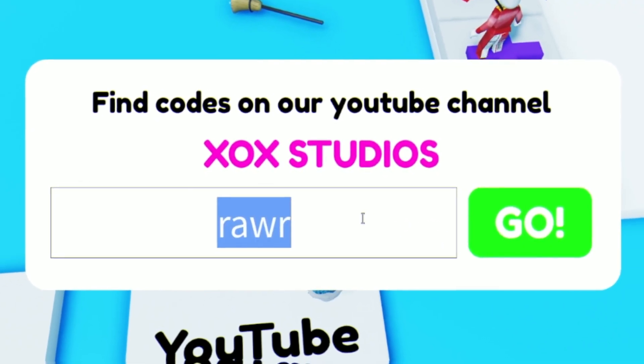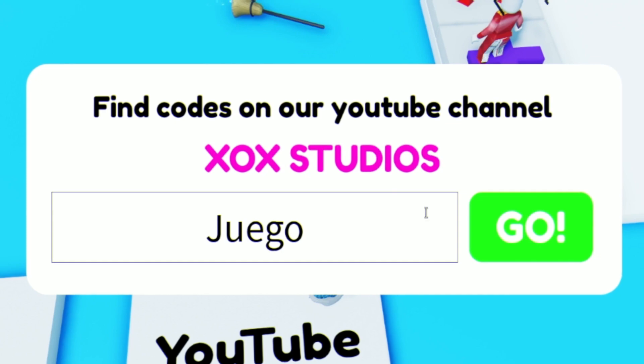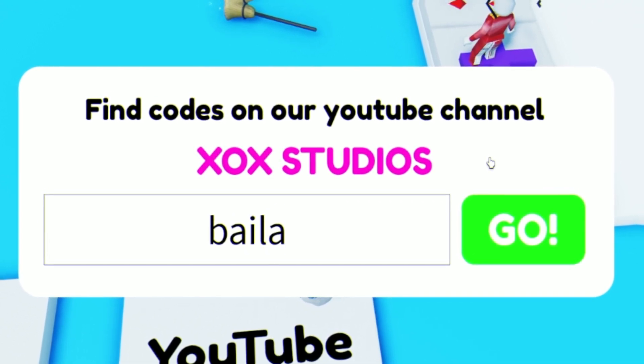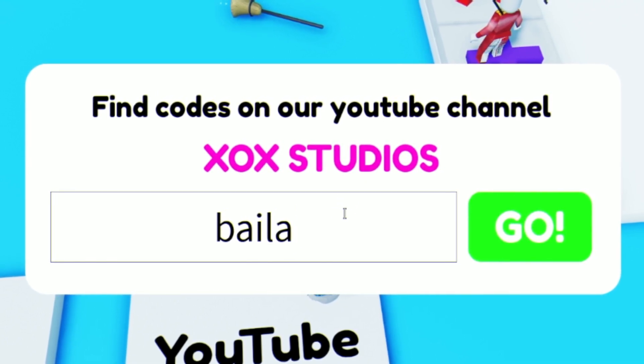After that we have some Spanish words as codes: JUEGO — J-U-E-G-O. That one gives you something. Next we have code BAILA — B-A-I-L-A. Redeem that for some more online stuff. It doesn't actually say what these codes give you specifically.